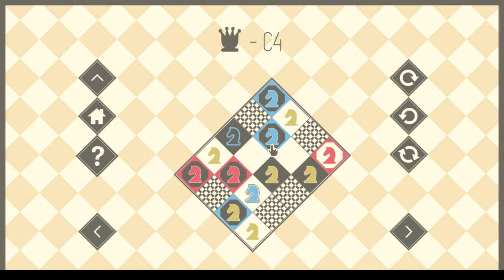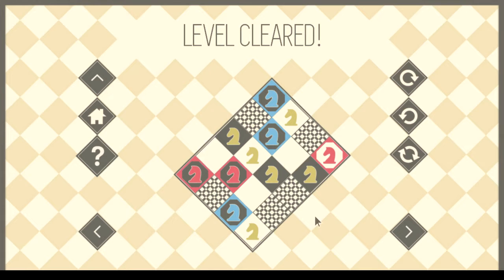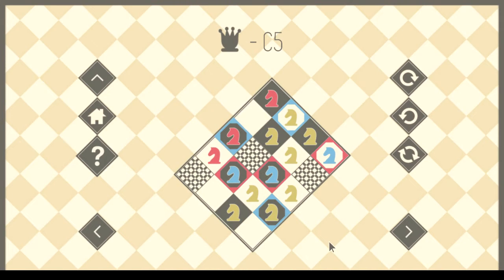Let's just keep going in this cycle and see where we end up. So this steps over, this steps in, this steps over — oh, this can step out, so this could go over here. Alright. C5 again.